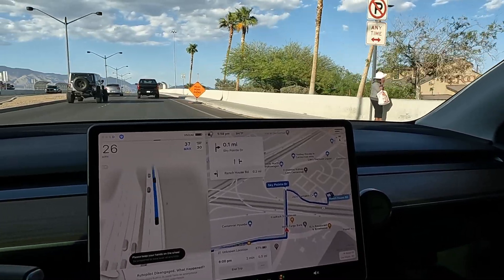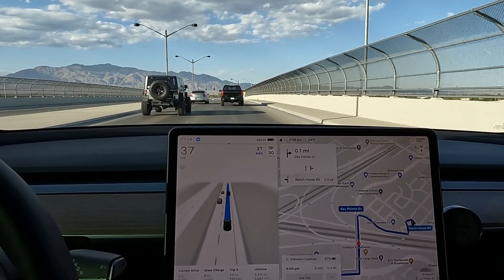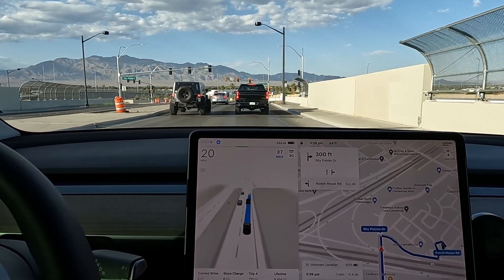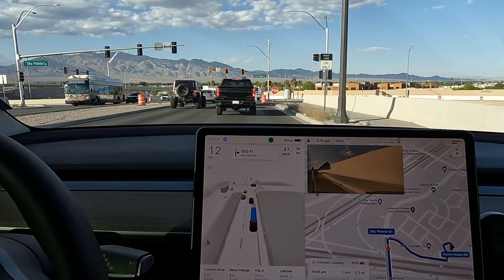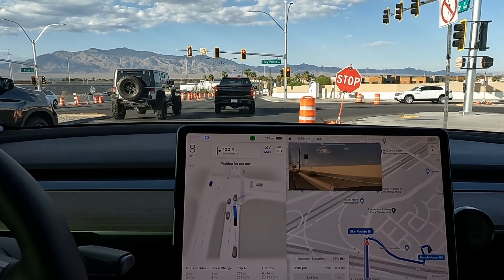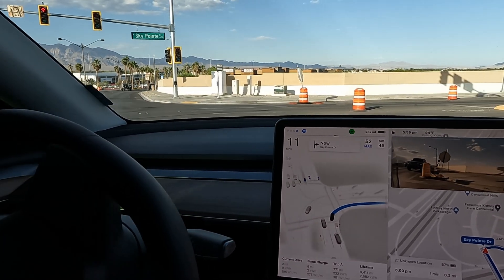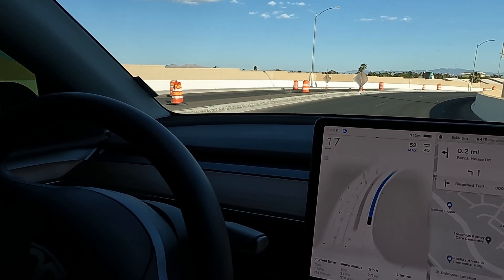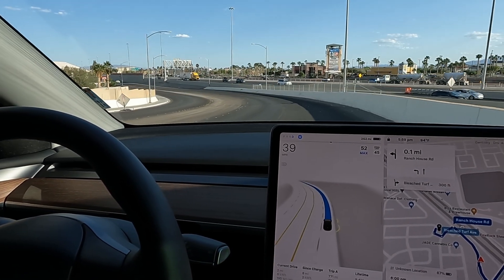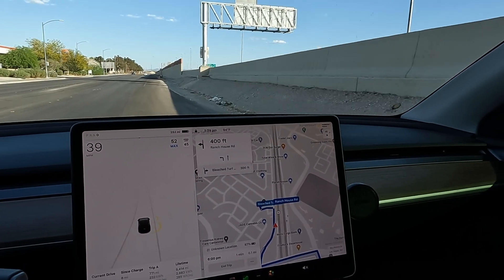I had to take over - it was kind of heading right towards him. I'm sure it would have been fine but it was a little bit close. We're coming up to a construction stop sign, let's see how it does turning right. We're kind of in the bicycle lane which isn't going to work. It's kind of cocked out and we are turning - we got it. It didn't do too great there with all the construction. Now it's speeding up quick, losing the lane. We're kind of hugging the turn, we need to get over to the left more - we're kind of in the dirt.